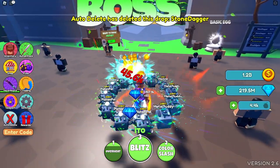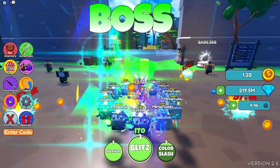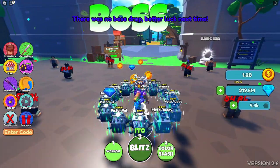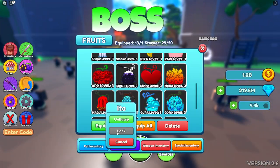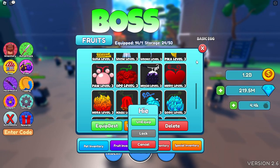We have ito which is actually one of the new fruits so I've never seen this one. We have overheat — terrible, but it comes back super quick. Color splash — does like a little rainbow thing. And then blitz, which just does a fast kill. I think we did magu and marrow so now we're up to hiei.